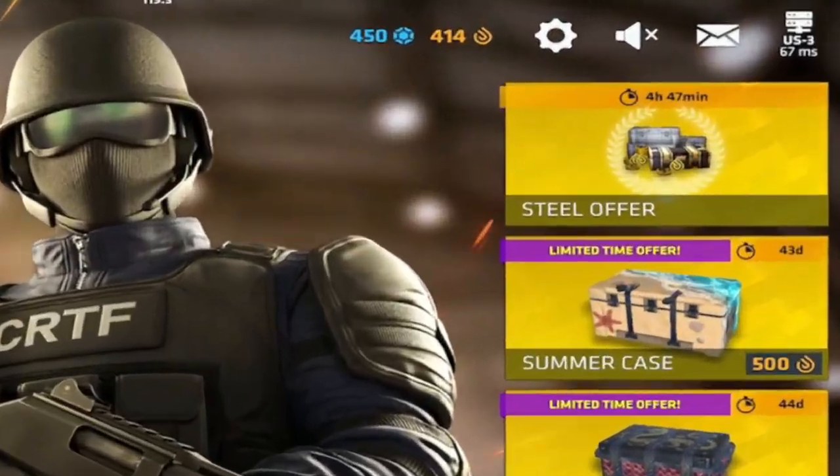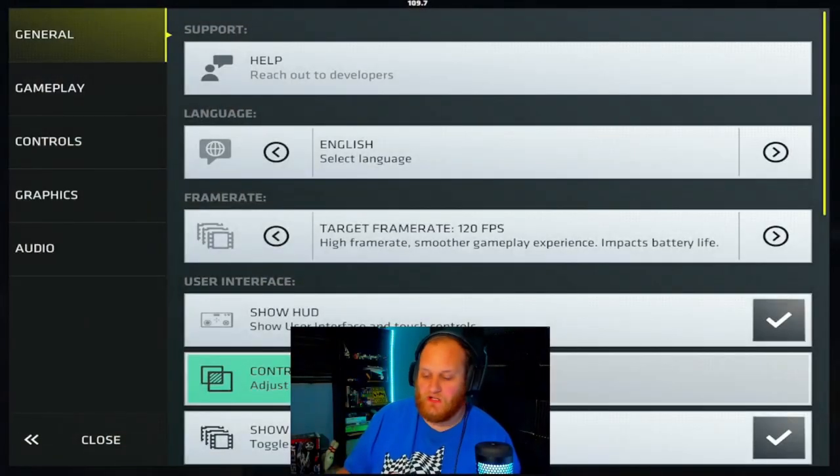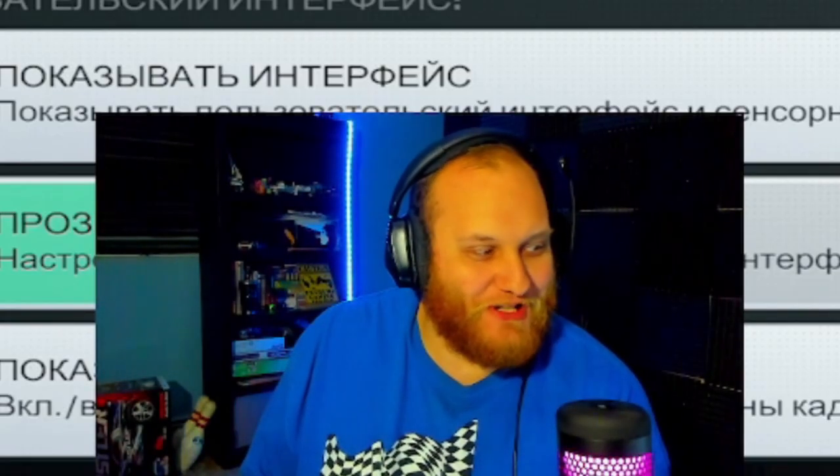To find your settings, you're going to look for this gear icon at the top. Tap on that and you're going to find your whole settings page right here. The first thing that opens up is the general settings. This is where you'll find your support and the language you want to set — it's now in Russian.